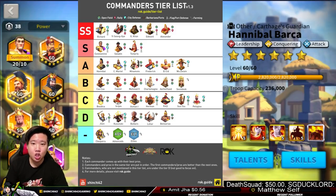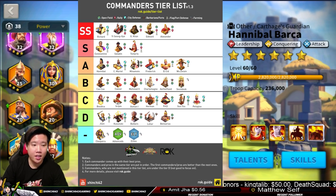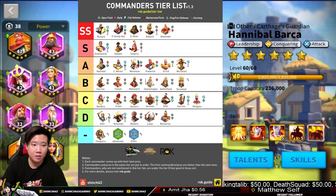Frederick is a leadership commander with skill, and it's great to pair him up with YSG, Edward, or even Minamoto. If you're running mixed troops with a skilled secondary commander, Frederick would be your best bet — you can put a lot of troops into that march because of his leadership skill and the fresh recruit talent tree, which lets you bring even more troops into a single march.